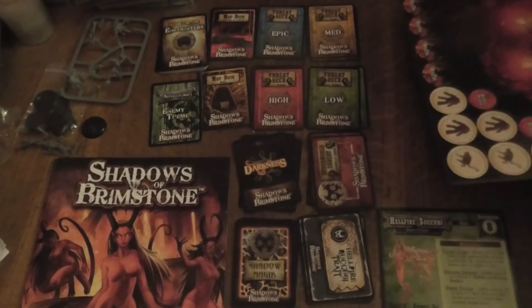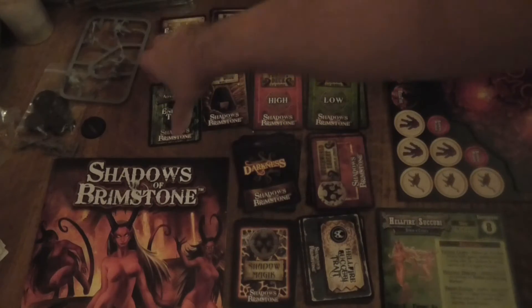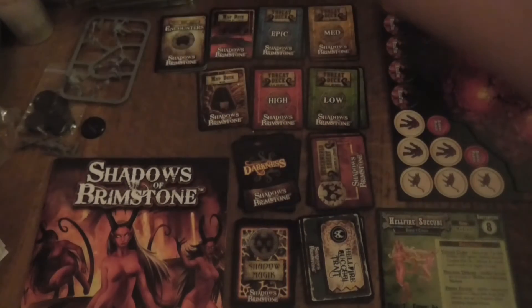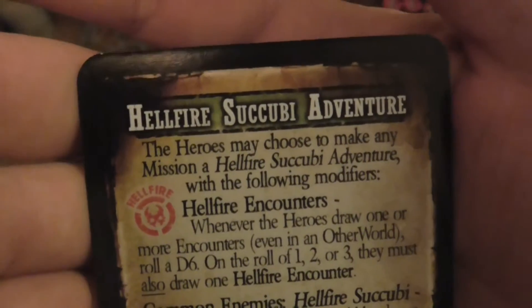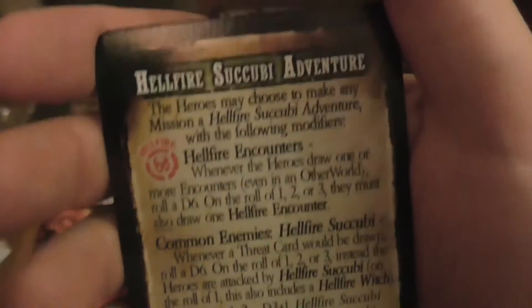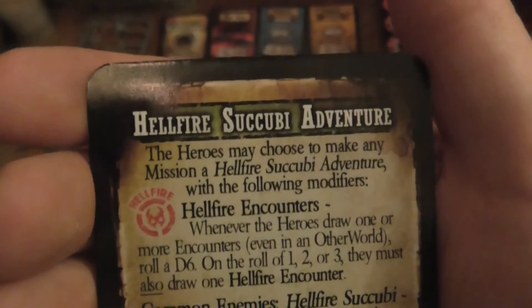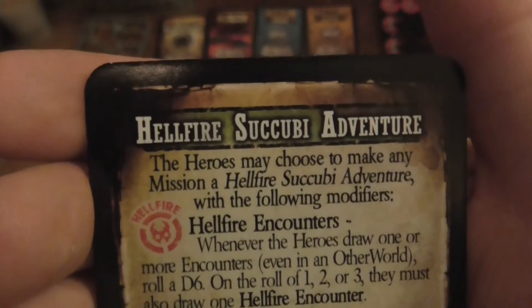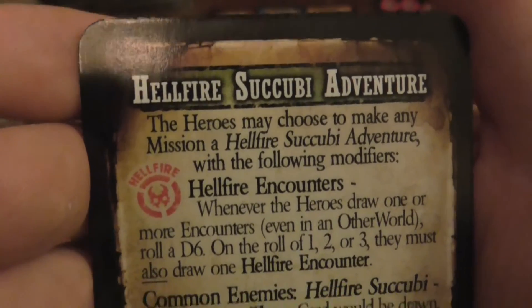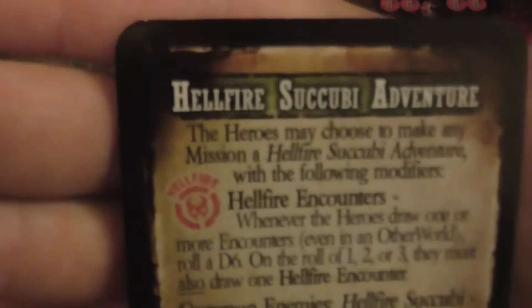The Hellfire Succubus Adventure — so this is if you wanted to do an adventure basically based around the Hellfire Succubuses. The heroes may choose to make a mission for the Hellfire Succubus Adventure with the following modifiers. The Hellfire Encounters: whenever the hero draws one or more encounter cards, even in another world, roll a d6. On a 1, 2, or 3 they must draw a Hellfire Encounter. I've got to try and keep each deck separate, and that's going to be fun.